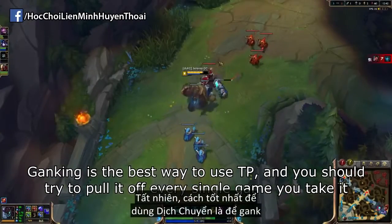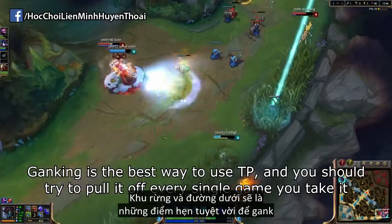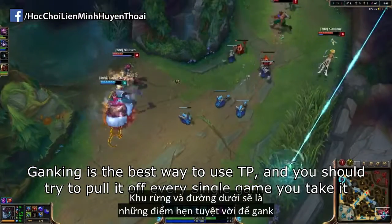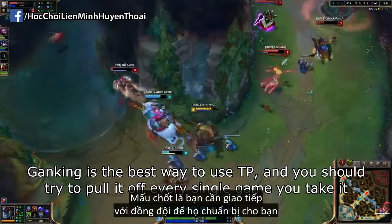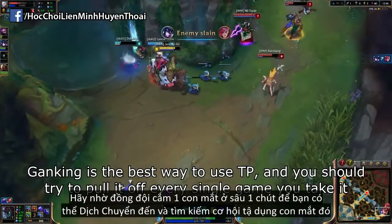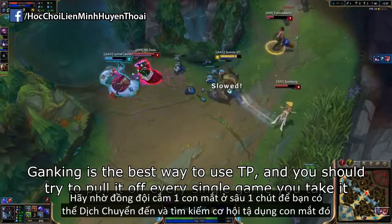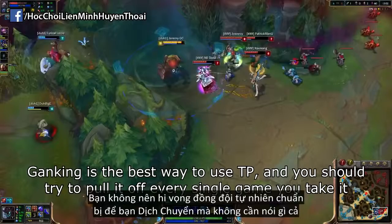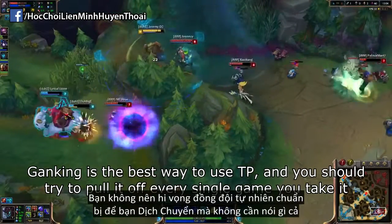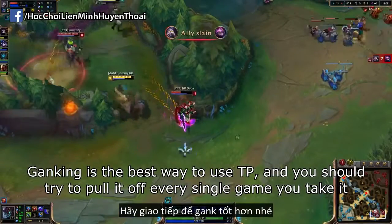And of course, the best way to use teleport is to pull off ganks with it. Both the jungle and bot lane are going to be your prime locations for ganks, and it's key that you communicate with your team to help set them up. Make sure you tell your team to drop a deep ward so that you can teleport later, and then actively look to make that teleport play. You shouldn't expect your team to magically set up amazing TPs for you without some form of communication.